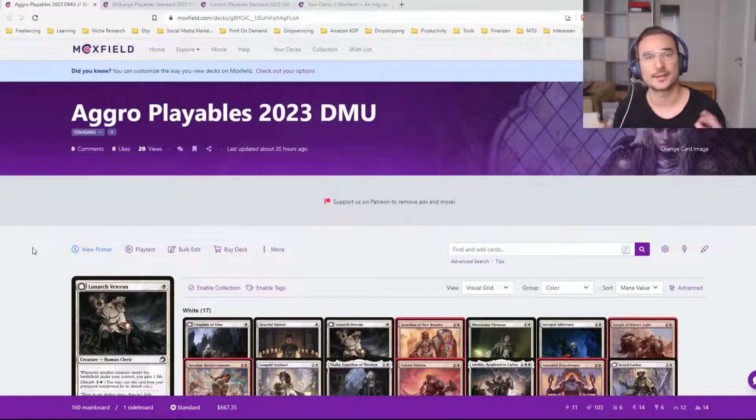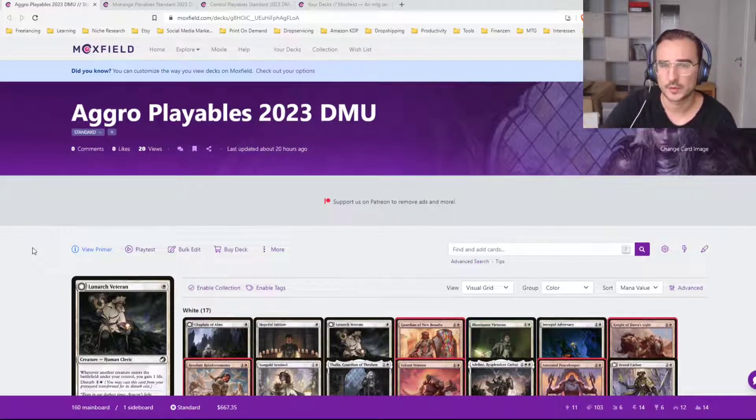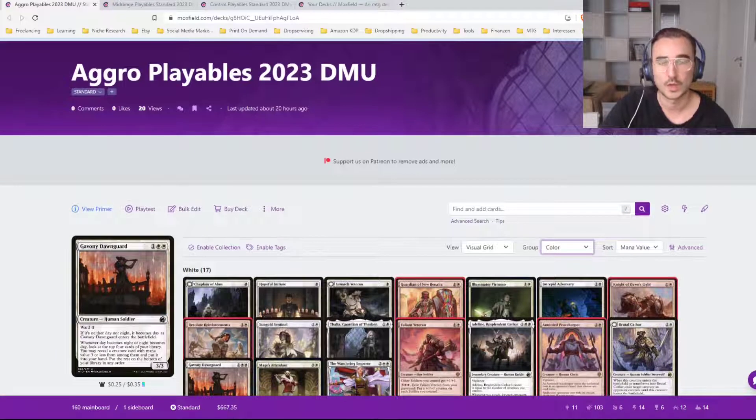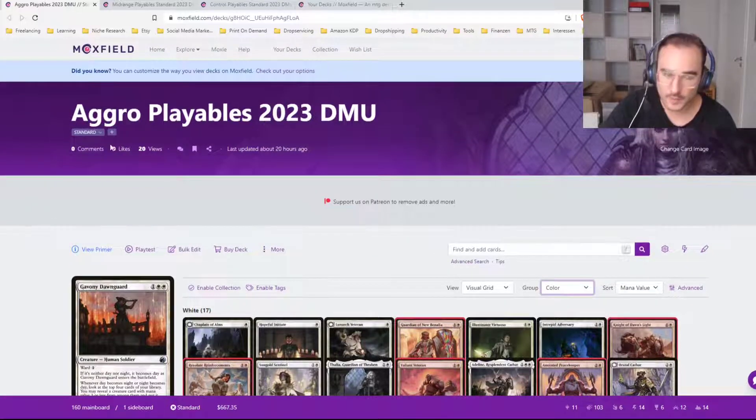I'm heading over to my browser here and this is Moxfield. Moxfield is a great website for just building decks. I think a lot of people use it to build decks for EDH because the deck builder here is really powerful. You can sort cards according to different filters, tag your cards to get an even better overview of what your deck is all about. I've used this website to build three deck lists — they're not meant to be deck lists but just lists of cards.